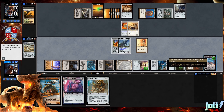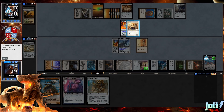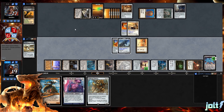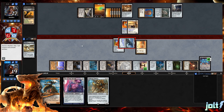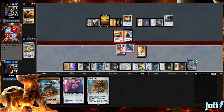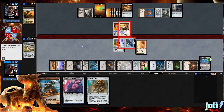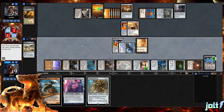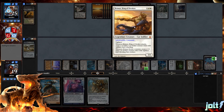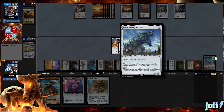Since Brimaz is indestructible, the Ugin ping isn't going to matter there, so we'll start sending those damage pings at our opponent — three damage to our opponent, putting them down to 27. Let's go and swing in with Traxos. They can get a cat token swinging in with Ugin blocking, but we need to be aggressive on this one. We can push past that, get in for a little bit of damage, and maybe get extra mana to go for something like Walking Ballista. We certainly need to deal with that shield.